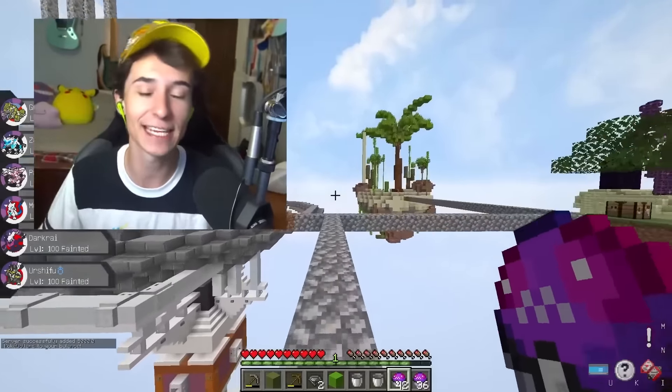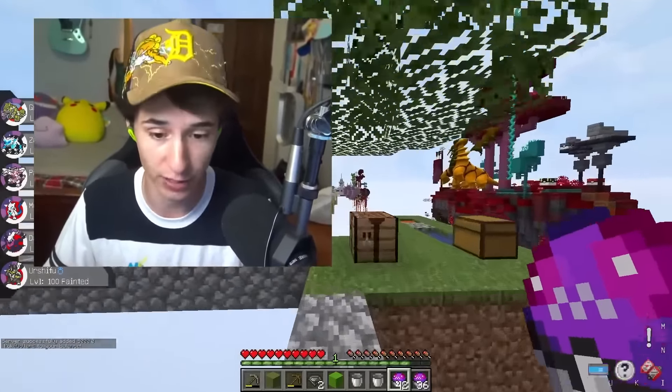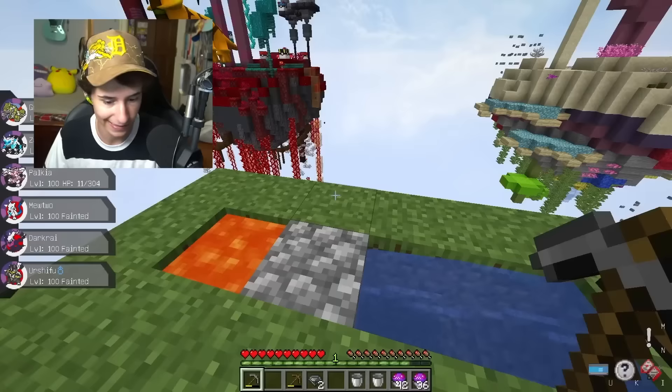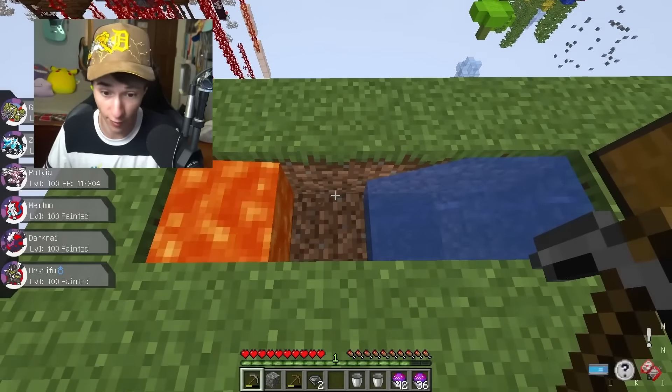We are three islands down, only one more before we take on the God Pokemon. He's right there — Mr. Arceus. But Giratina's next, and we need a lot of cobblestone. We have none right now, so the magic number is 25 cobblestone.